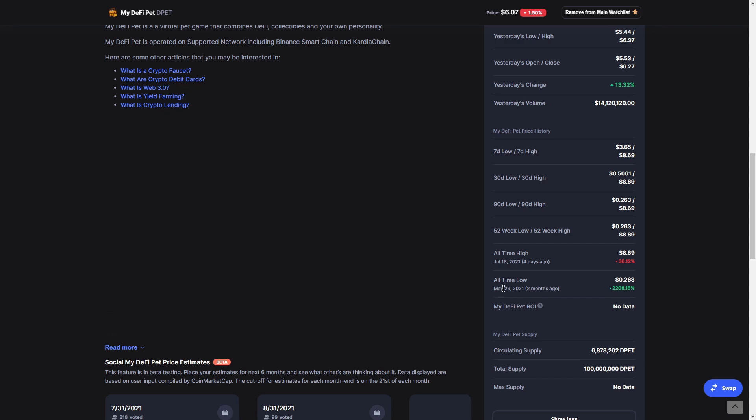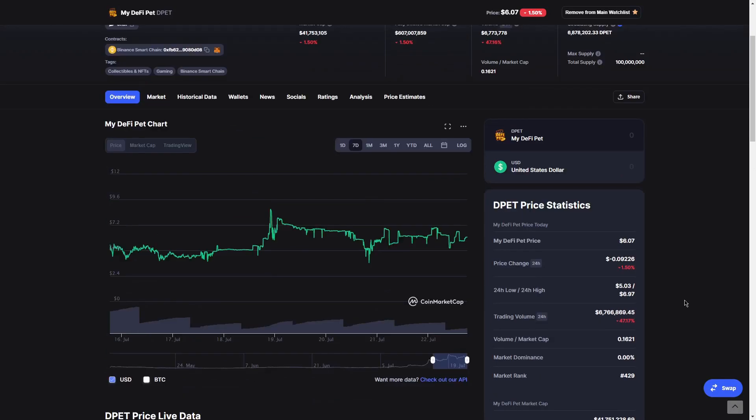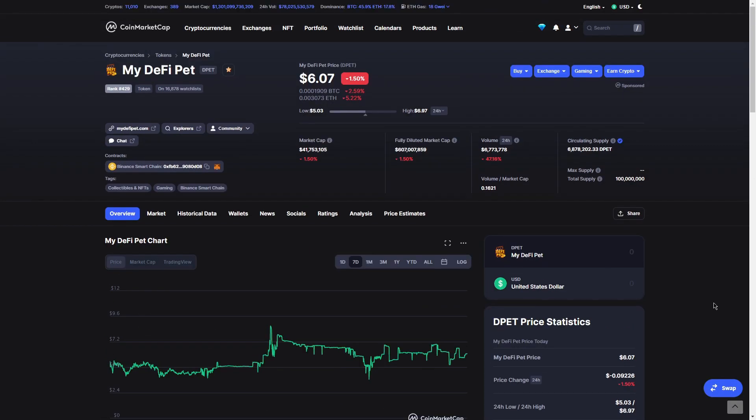Kung bumili ka mas maaga pa, nasa 0.26 cents lang yung D-PET. But syempre wala pa namang masyadong hype nun, and wala pa rin masyadong naglalaro. Kahit ngayong Axie — yes, marami nang players before. But ngayon the demand is really high, and sobrang na-hyped talaga siya, since you can earn money while playing.